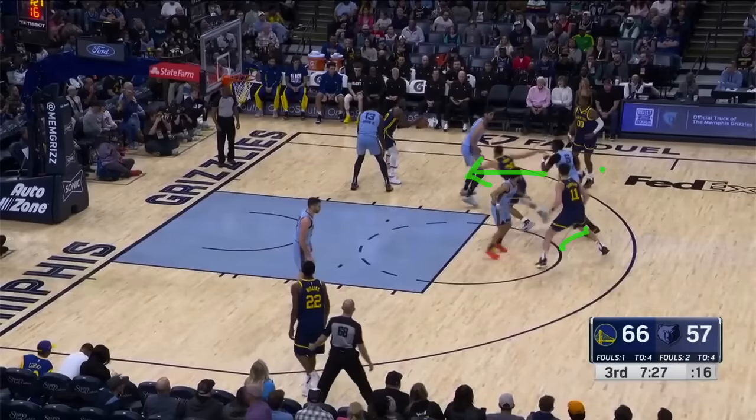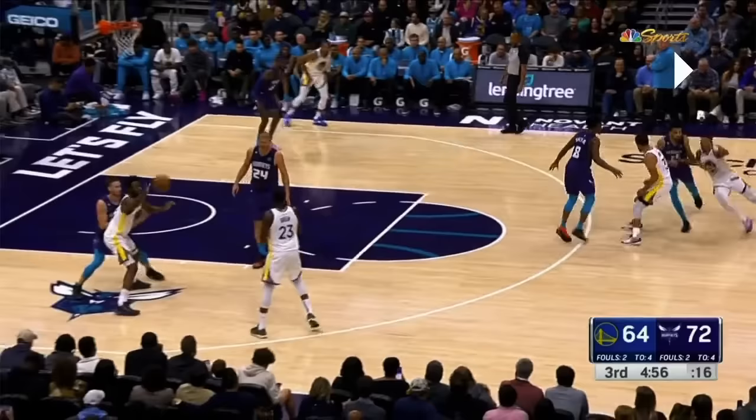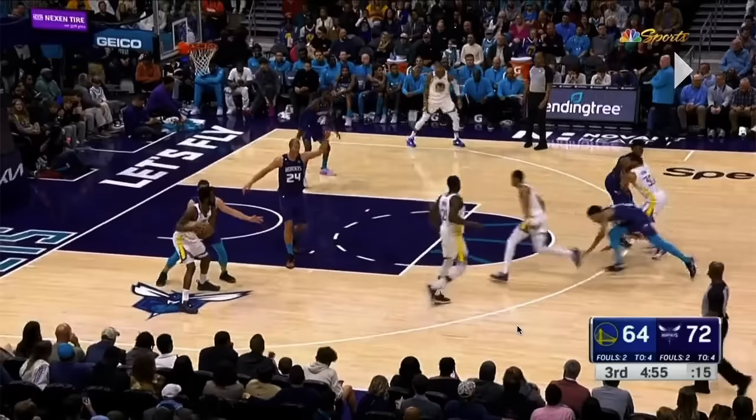Here, Andrew Wiggins gets to be the post passer. Jordan Poole and Steph are the dive and the pop. They try to be tricky here — it looks like Poole is going to take this cross screen, but instead Steph uses the gluteus maximus back screen, and Poole is going to be the one diving. Steph buttwumped this defender into eternity. Poole is open, but unfortunately one of the Plumleys is waiting for him in the lane, so Wiggins does not hit Poole on the dive.